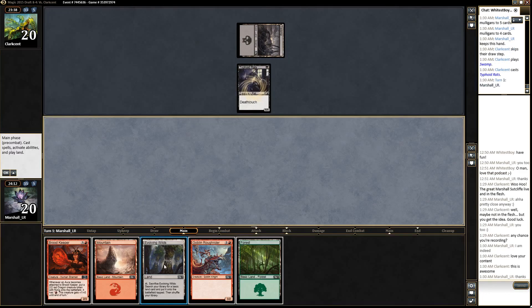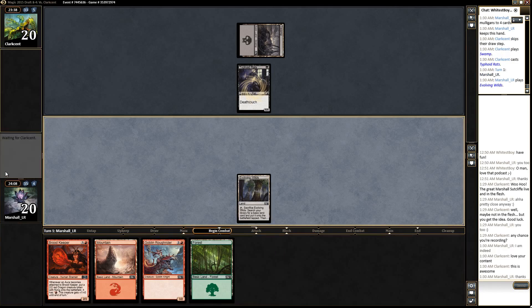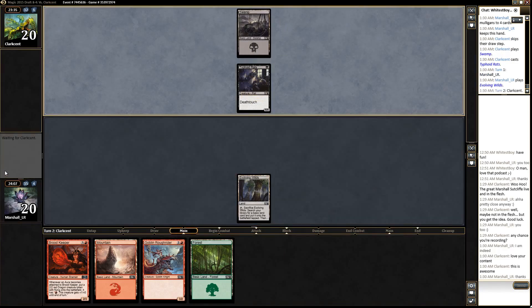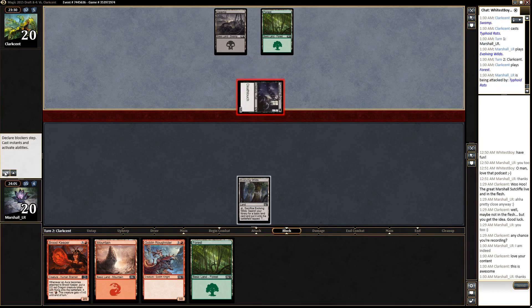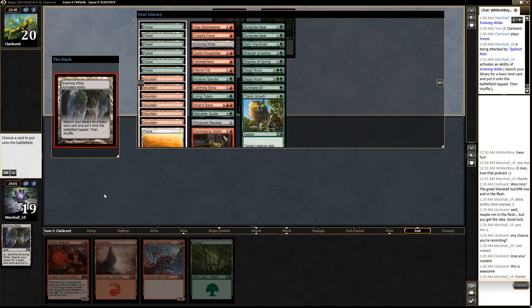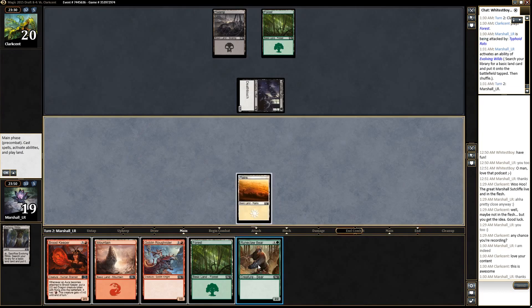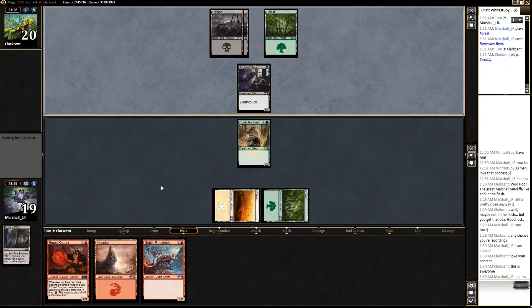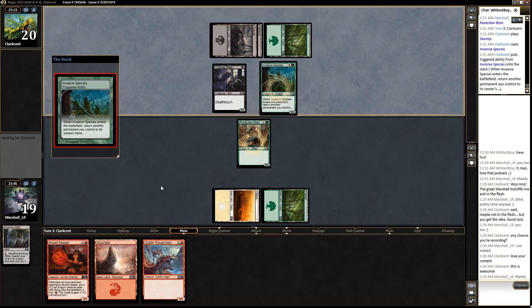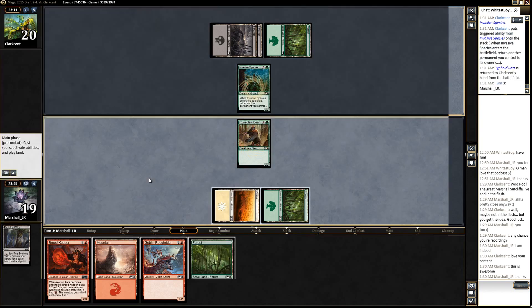Typhoid Rats — lovely. Let's get this out there. There are ways we could win this game on a mulligan to four, but not a lot of them. Take one for the team here. Double green, double green, one double red — but they're super far down the line. It's probably better to just get the Plains on the crazy off-chance we rip our little friend. Invasive Species picks up the Rats, I guess.